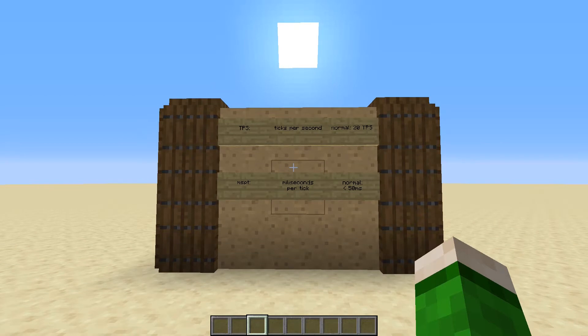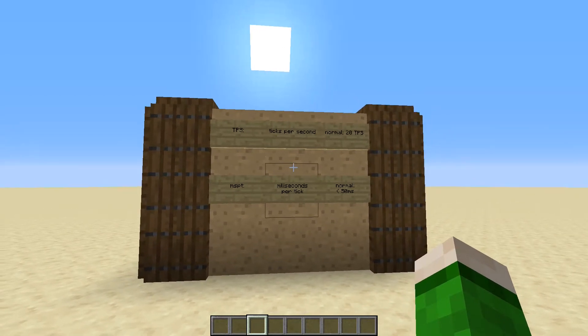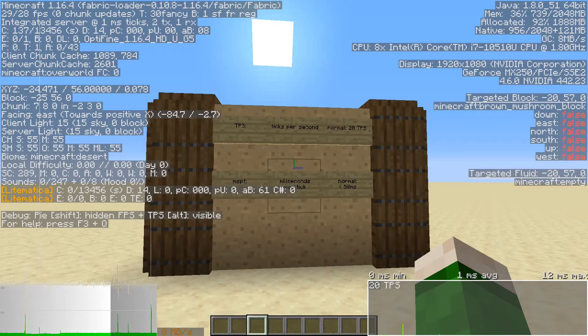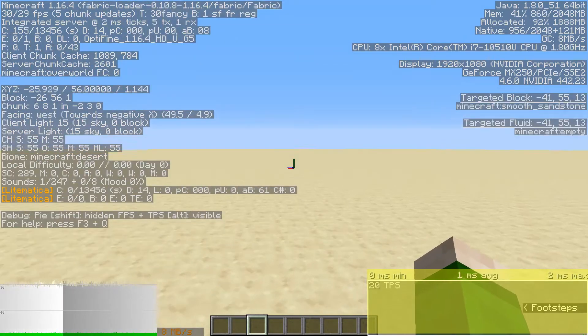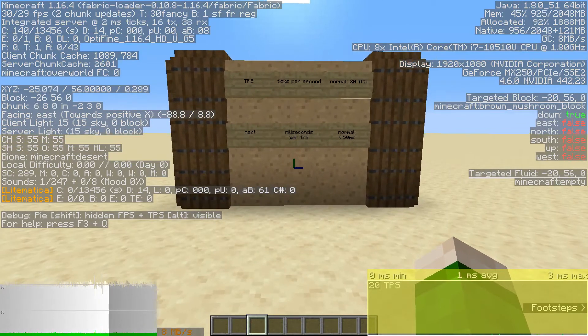If you are in a single player world where your computer is doing all the calculations and updates, you can press Alt and F3 and that will give you this interface. In the bottom right corner you can see this rectangle and it says 20 TPS. So in this super flat world, even on my mediocre laptop, I have smooth sailing.